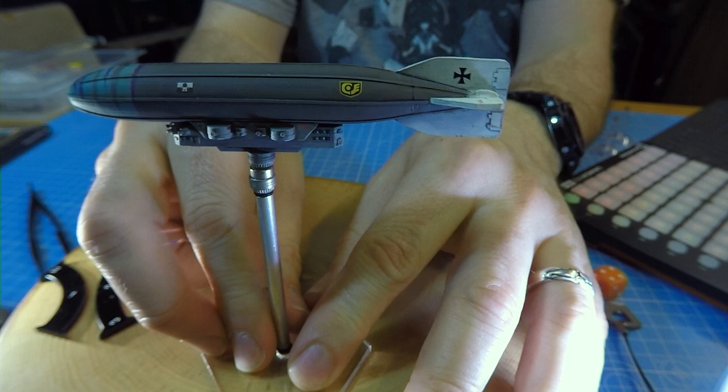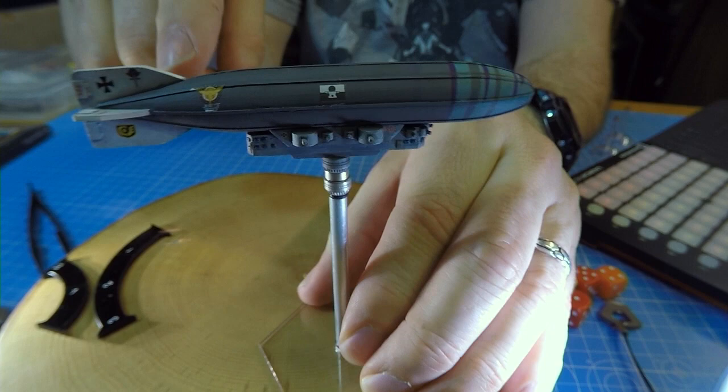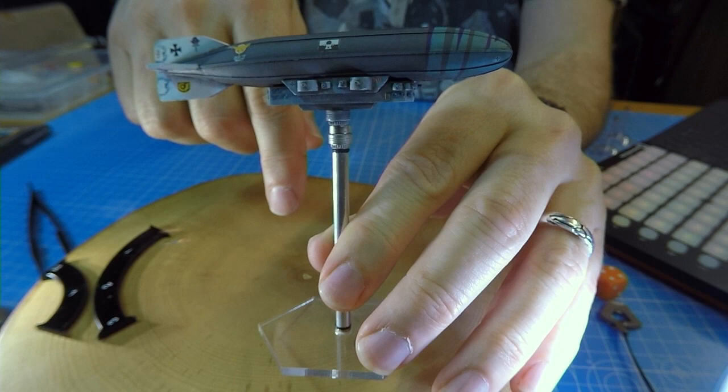That's the Zeppelin from the German faction, which I airbrushed and then did some washes on. I kept the nice bright fin colour because I thought that looked quite distinct, having the white fin, and then did a sort of grey hull underneath. You can see it has the cannons on the side.